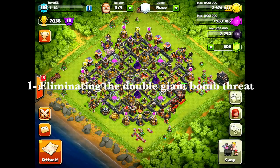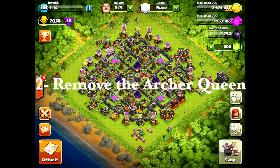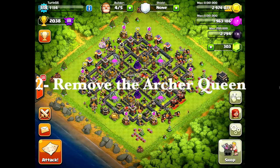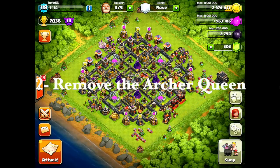The second key is: is the Archer Queen accessible? Can she be killed with a reasonable investment — by reasonable, I'd say one spell maximum. Golem and your kill squad — you don't want it to be too big. I think any more than 40 troop space on top of the golem is just too much; you're taking away too much troop space from your hogs. A standard kill squad with this attack is a golem, both heroes, sometimes just the king, and maybe a couple witches and a few wizards.